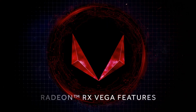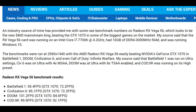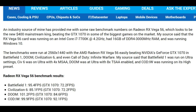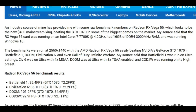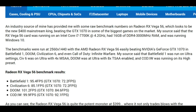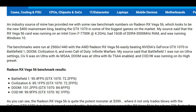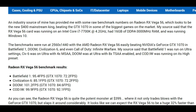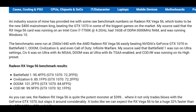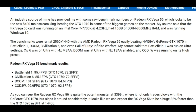Fast forward to today, and Tweaktown.com has an article up where an industry insider has given them some raw benchmark numbers for the Radeon RX Vega 56. It looks like this card will be the new $400 mainstream king, beating the GTX 1070 in some of the biggest games on the market. I'll leave a link in the description below. The RX Vega 56 was tested on an Intel i7-7700K at 4.2GHz with 16GB of DDR4 RAM clocked at 3000MHz, running Windows 10, with benchmarks run at 2560x1440.